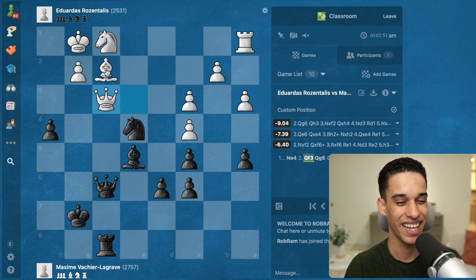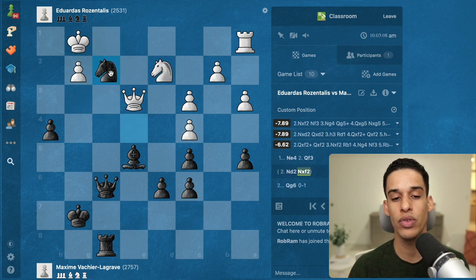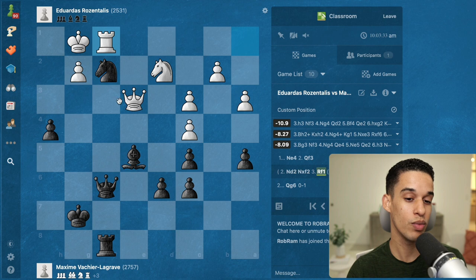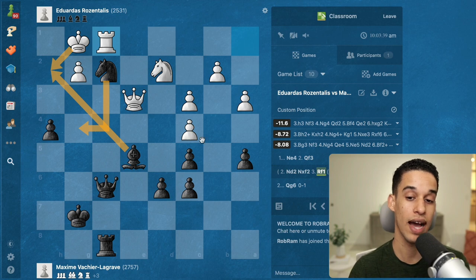I'll take credit for that one. Looking at knight d2: we could take on f2, and if rook f1 they give knight f3 but we just get out. We have interesting moves like bishop h2 — forcing them to take, then fork — so this has to be just way better for us.